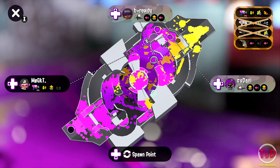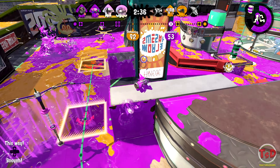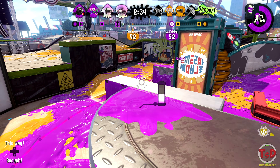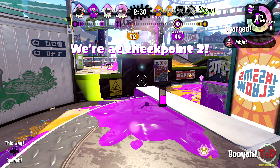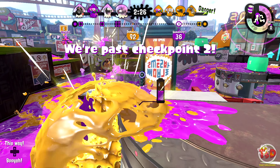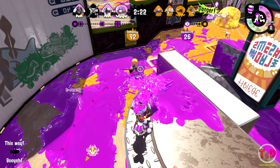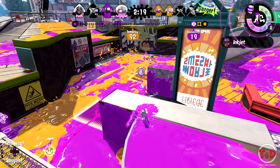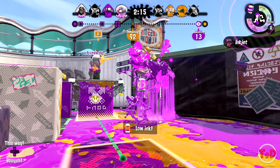We can push. I'm tossing Fizzy Bomb over there, moving to the left side. Sometimes the Fizzy Bomb doesn't always have to get a kill, but it just paints so much. So if I can just toss loads of them, I'm just going to generate pressure and annoy people, and also apply a lot of damage too — that's kind of what Fizzy Bombs do.